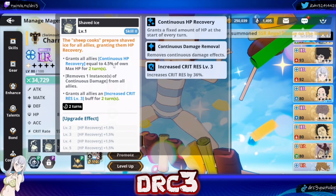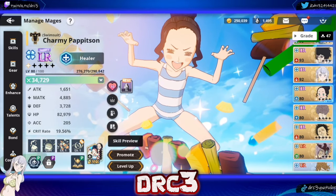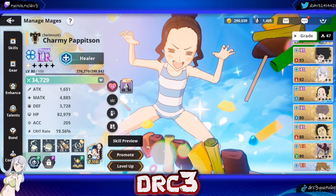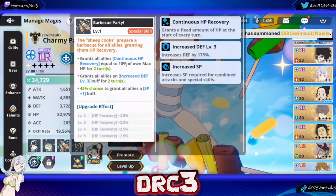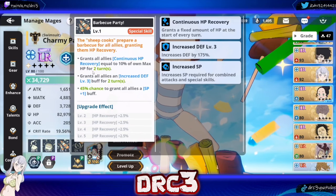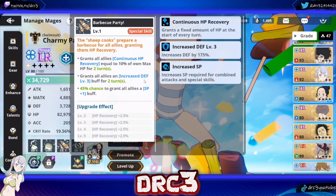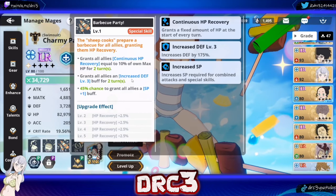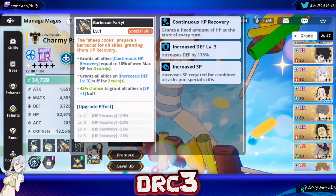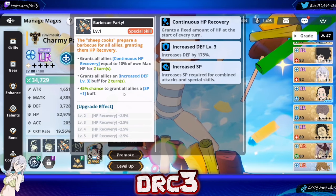When you read these percentages — 4.5% of own max HP and 6% — you might think that's not a lot, but that is a lot of HP, especially when you consider that these two skills can stack together, so you can be getting healed by both at the same time. And the same thing applies for the special skill. The special skill is called Barbecue Party, and it grants all allies Continuous HP Recovery equal to 10% of own max HP for two turns. It also grants all allies an increased defense level three buff for two turns — that's a 175% defense increase — and a 45% chance to grant all allies an SP plus one buff as well.